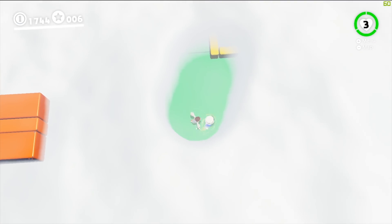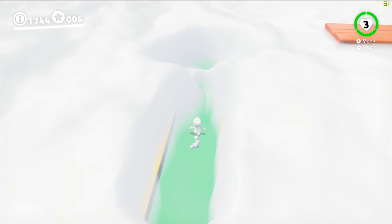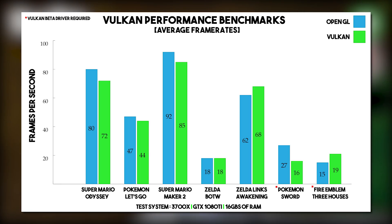On a personal note, this lack of physics interaction is something that really, really annoyed me for a long time, so I am super happy to see it now fully functional on the emulator. In respect to the performance graphs, as with AMD GPUs, we are also getting slightly lower performance in Pokemon Let's Go and Pokemon Sword and Shield on the Vulkan API on NVIDIA GPUs. Also, if you want to test out Pokemon Sword or Fire Emblem Three Houses, you are going to be required to use the Vulkan beta driver available from NVIDIA's website.